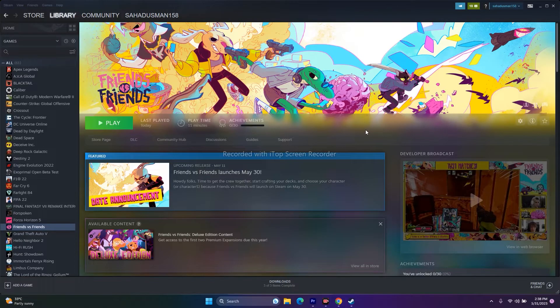Hello guys, welcome back to Good Share Tips. In this video we're going to talk about how to fix Friends vs Friends crashing at startup and issues like not launching, freezing, stuttering, low FPS, black screen, stuck on loading screen, and many more issues happening for many users right now, and how we can fix these.